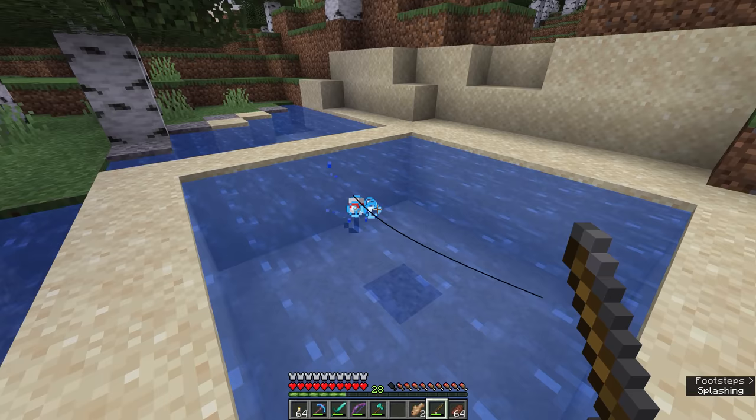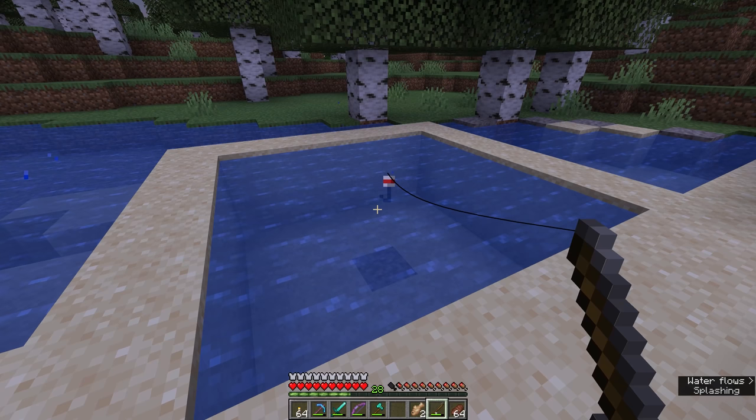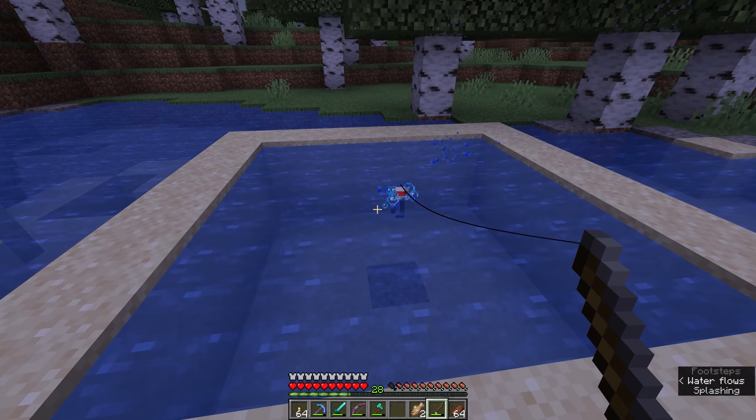Of course, with it being one block over here, it's too close to this wall — it's not going to have a chance to give us treasure if we fish from here, and yep, it's just going to give us a salmon. So while fishing in smaller, restrictive areas like this is certainly possible, it's usually best to opt to go further afield, find a nice deep river or the ocean, and go fishing there.